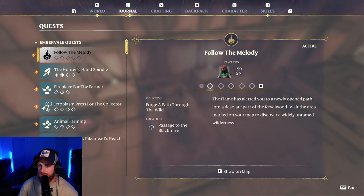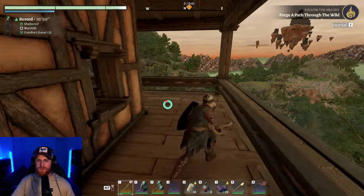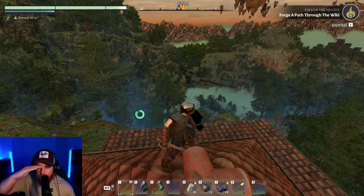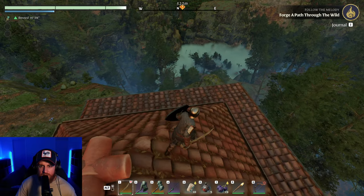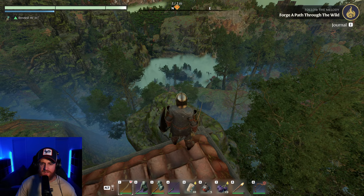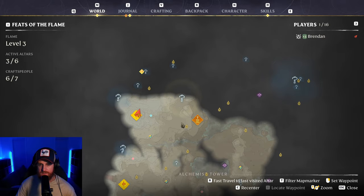Follow the melody. What? Oh, that'll probably be... what's the bet that's the next companion? Oh, that's Backman's Reach over there. Is that it down there? I think that's it — I can make it there from a flight. I'm not gonna do it now. I'm gonna do the spindle. Where is it? Oh, it's over there.